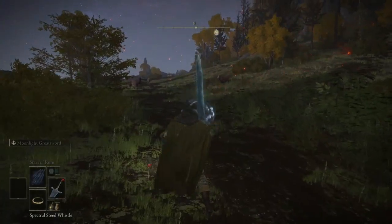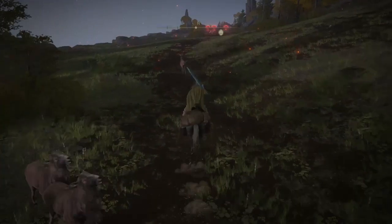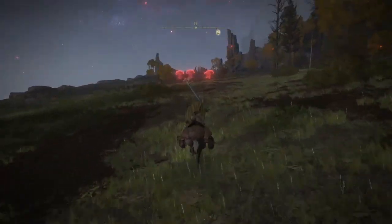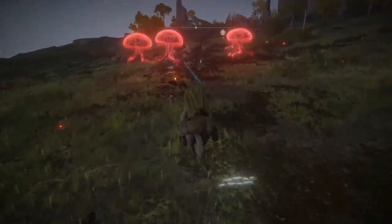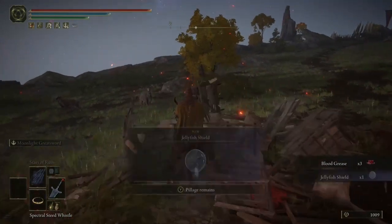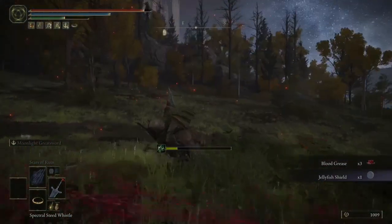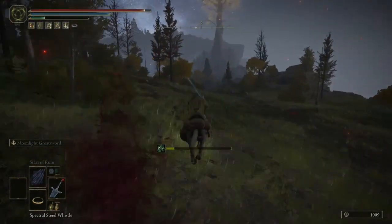You're going to want to come to the foot of the Four Belfries. Jump on your mount and you'll be able to see four or five red jellyfish in the distance - it's just going to be laying in between them. Follow this direction, it's straight up and you'll see it on the ground. Grab that and leave this area because it will just attack you and it's a bit of a pain.